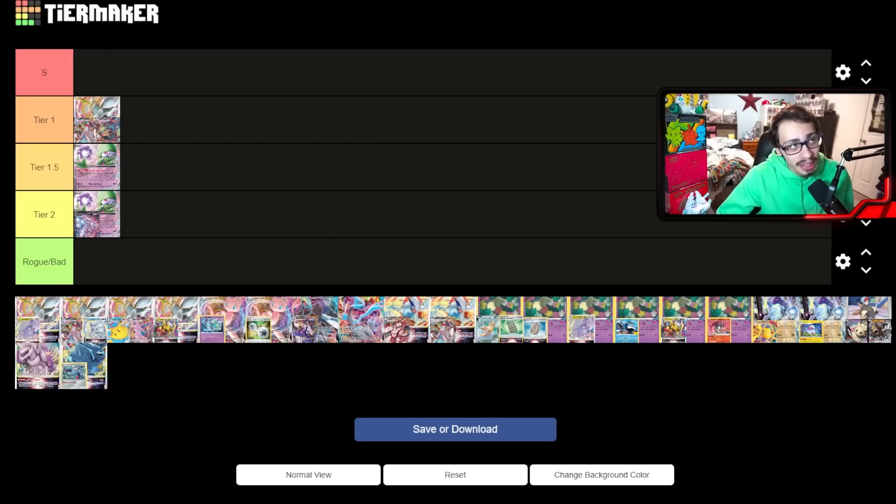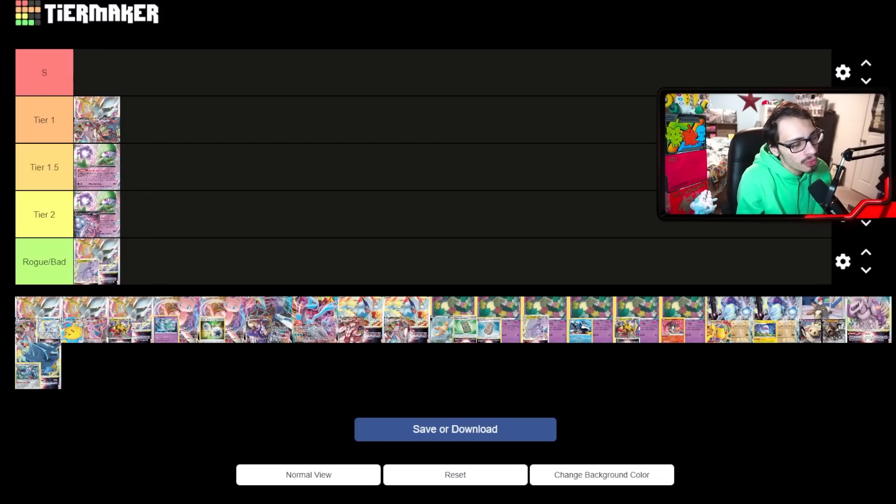Arc Dura Umbreon is going to see a lot more play in Milwaukee, so if you're scared of this deck, buckle down. Next up is Arc Gudra — I'll throw that in the rogue category. Some people are hyping it up, but I'm not sure how good it really is. It's a cool concept where you can use Gudra V-Star as a big wall. The problem is rope is still an issue, and if you get paired against Arc Dura you're basically going to get slapped because Arc Dura will cream Gudra.